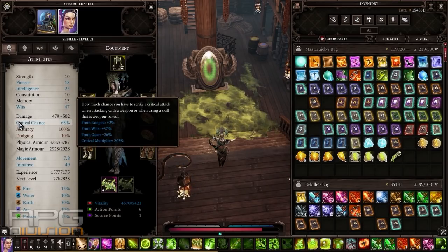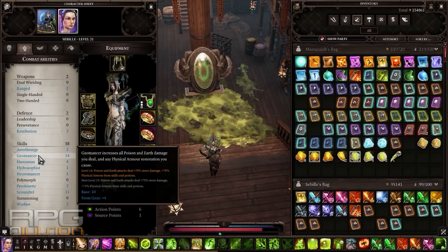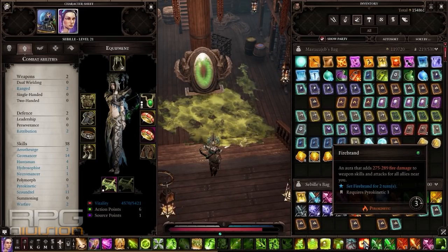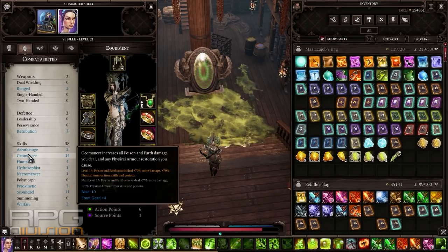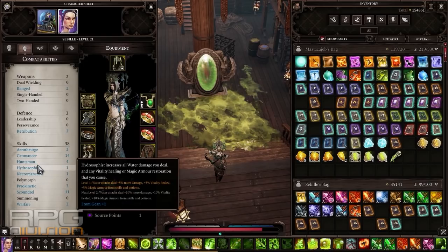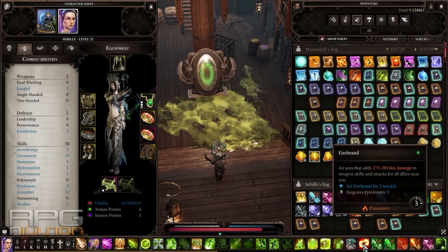Wits is the most important to increase that critical chance, and from that critical chance we will do high damage by implementing a lot of points into scoundrel. Next to scoundrel, your options are geomancy and pyrokinetic. You're going to need three points into pyrokinetic to use firebrand. Other than that, everything else can be put into geomancy. Another option is to use the same amount of points in both geomancy and pyrokinetic — that way your firebrand attacks and fire arrows will hurt more.